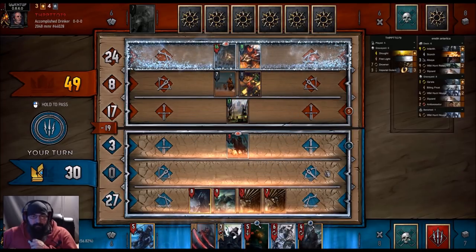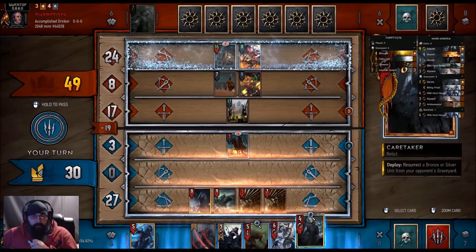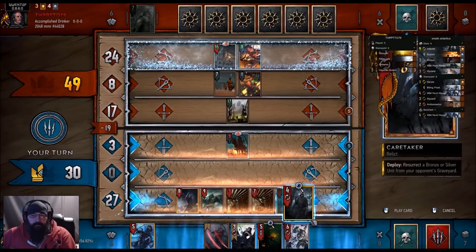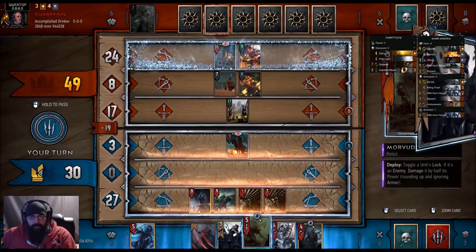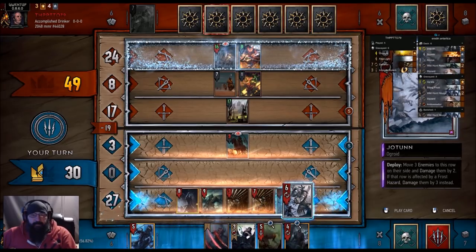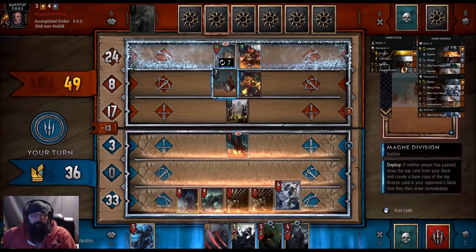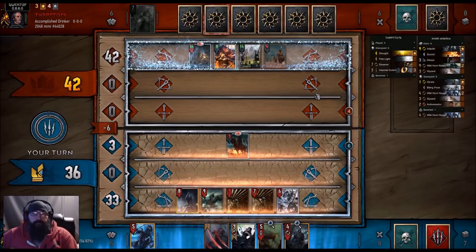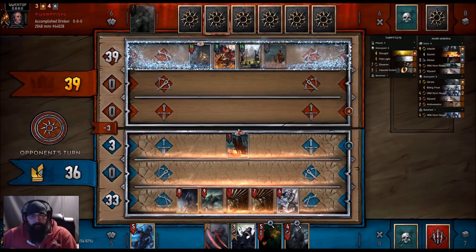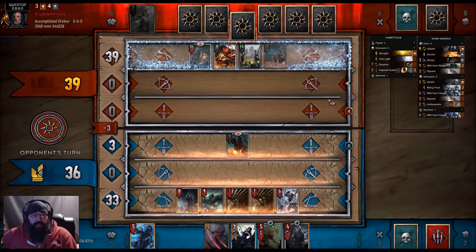17 strength Mangonel — holy cow! Do I move it now? I think we do. Let's go with Jotun — we'll move all three.